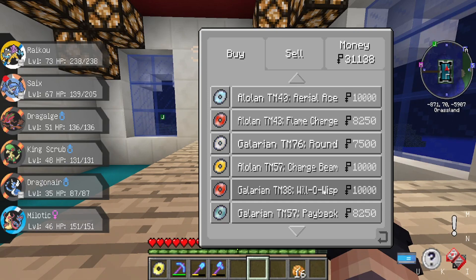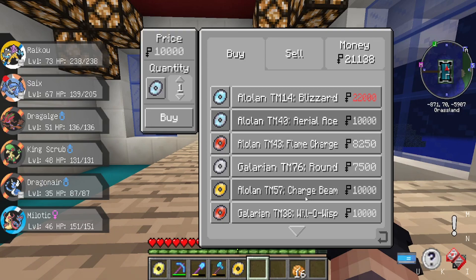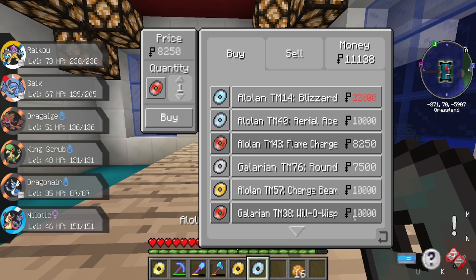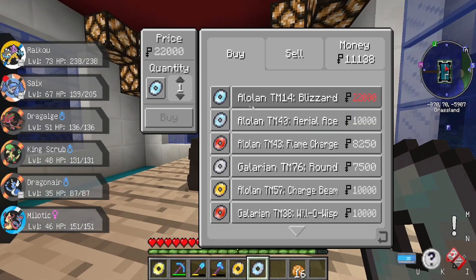Willow Wisp — do we have that? Yeah, we do. Okay. Charge Beam? No, but we've got Thunderbolt. Charge Beam if you want to do some setup stuff. Aerial Ace? Flame Charge? We do not have Aerial Ace. I got Aerial Ace. We do have Flame Charge. We do have Flame Charge? Alright, that's all I'm gonna buy. Actually, we don't. I hate him, chat.